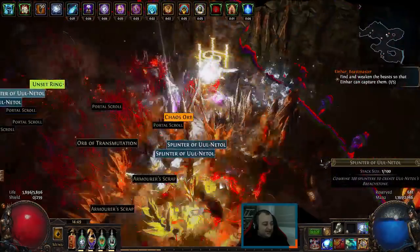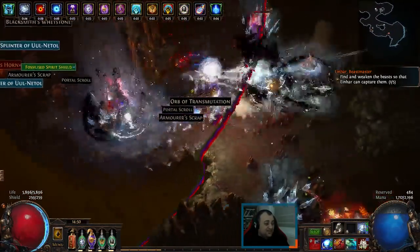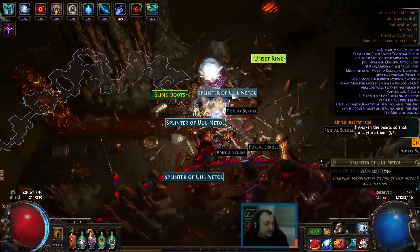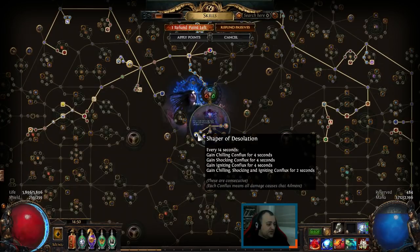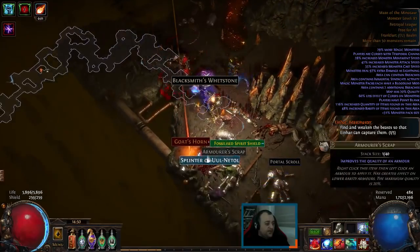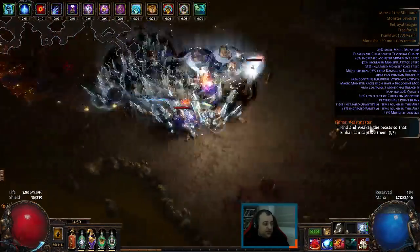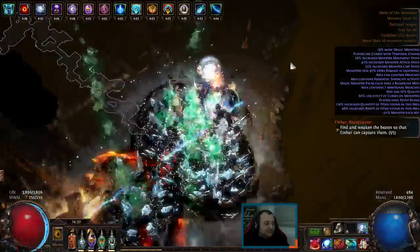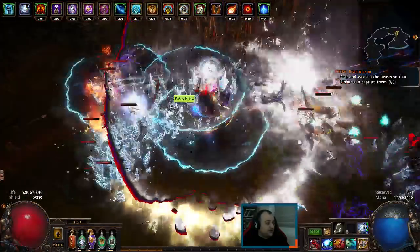The damage is actually insane. When I first started this character it was supposed to be a full fire conversion — I wanted to take advantage of Elementalist, convert all damage to fire with Avatar of Fire and Cold-to-Fire support, making basically a fire Winter Orb with Arctic Breath that can chill, freeze, and shock. But that's not really how it works with Avatar of Fire. The plans were foiled, so instead I went with a standard cold build, and it turned out quite all right.